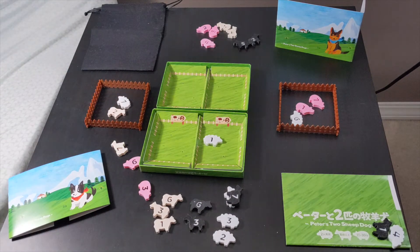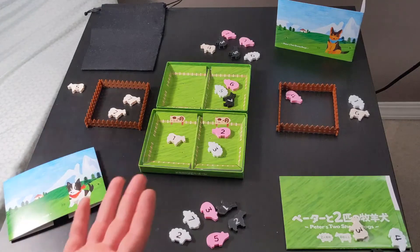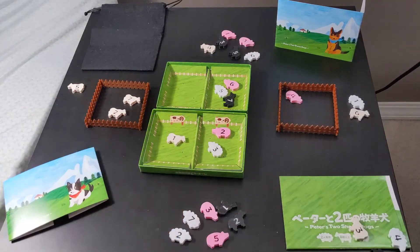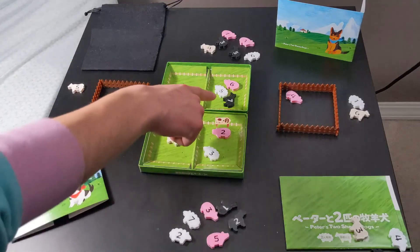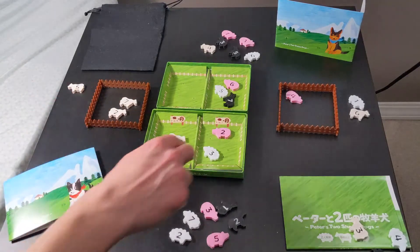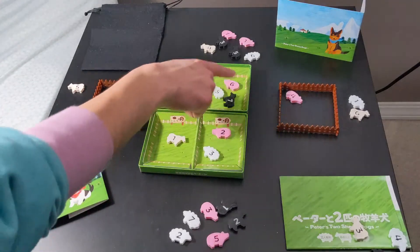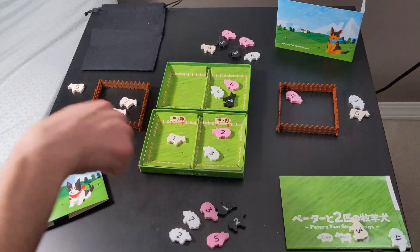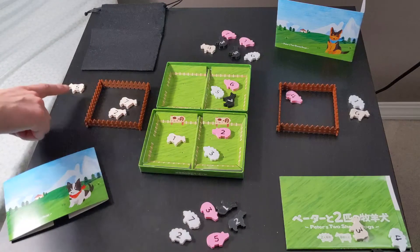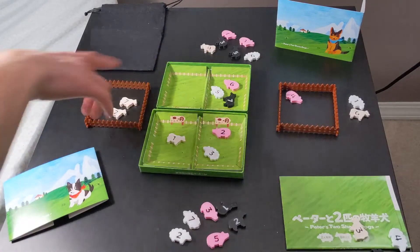Jumping forward to after the fifth trick: scoring works in two rounds — spring scoring happens right after the fifth trick, and summer scoring after the eleventh trick at the end of the hand. There are four things you score: livestock animals in your grasslands, wolves in your grasslands, animals in your goal fence, and animals in your barn. In your grasslands, every non-wolf animal is worth three points and every wolf is minus three points. Animals in your goal fence are worth six each.